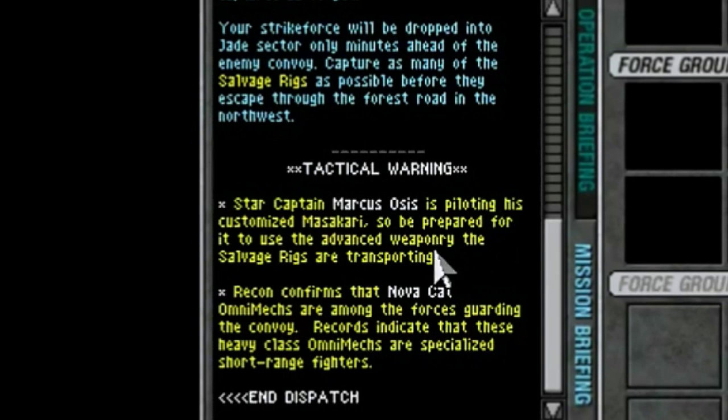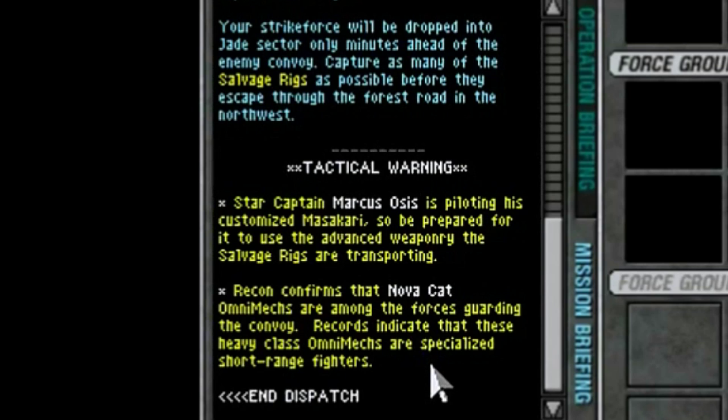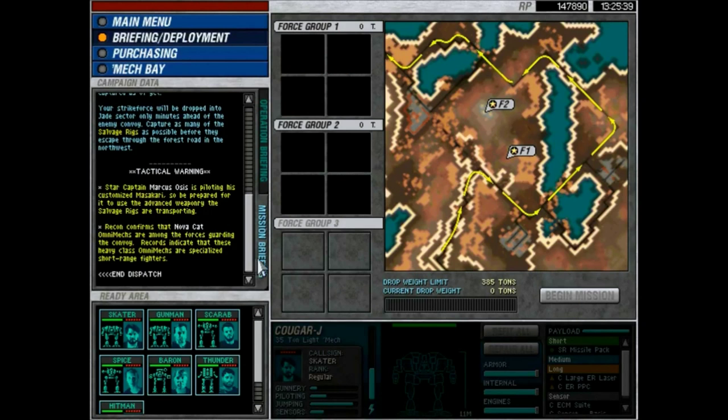Tactical warning: Star Captain Maxis is piloting his customized Masakari - it's War Hawk, say it right. Be prepared for it to use the advanced weaponry the salvage rigs are transporting. Records confirm that Nova Cat Omnimechs are among the forces guarding the convoy. Records indicate these heavy-class Omnimechs are specialized short-range fighters. End of line.